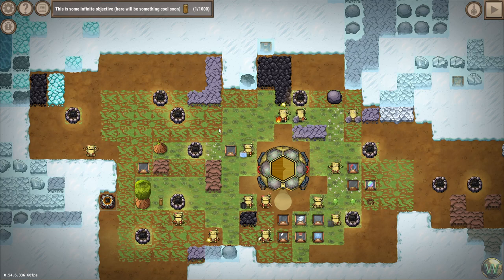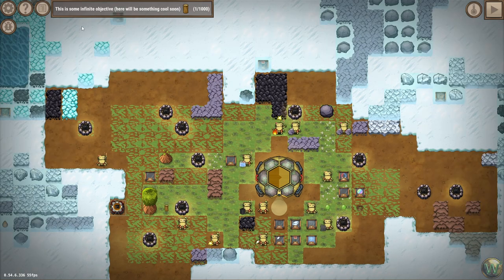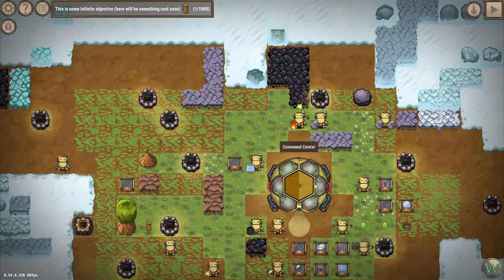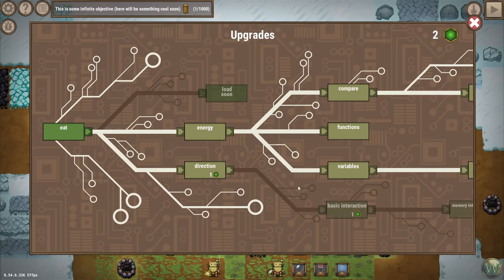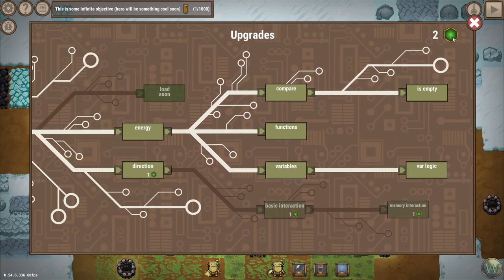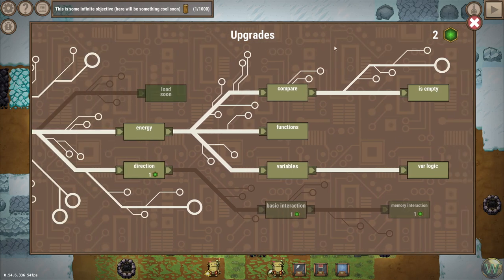Hello and welcome back to Craftomation 101. In our last episode, we completed what looked like to be the rest of the tutorial, and now we have just a thousand wood to collect, possibly for no apparent reason. We also finished the last of the things here in the command center, at least for now, including having two tokens left to spend.